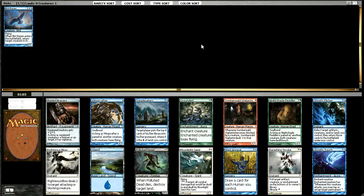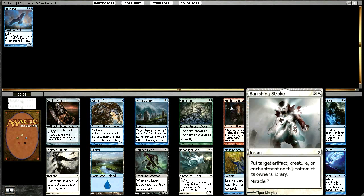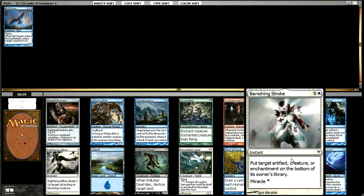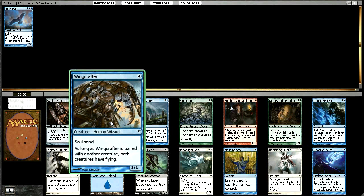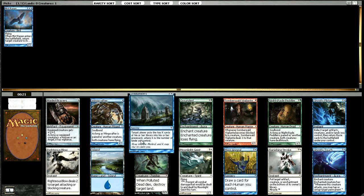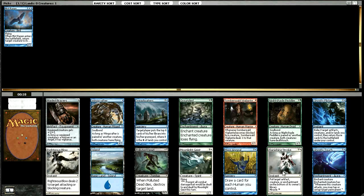This pack is significantly less good, but it does have a few things. It has a Banishing Stroke — a lot of people overlook that you can put an Artifact or Enchantment as well as a Creature on the bottom of the owner's library. I've even overlooked that myself — I had a Vigilante Justice I should have used it on. There's also a Wing Crafter, which is just a sweet card, a Moonlight Geist, Bladed Bracers, Righteous Blow, Nightshade Peddler, and Mass Appeal. I'm trying to decide between Banishing Stroke and Wing Crafter. I really like Wing Crafter, but I'm going to take the Banishing Stroke.